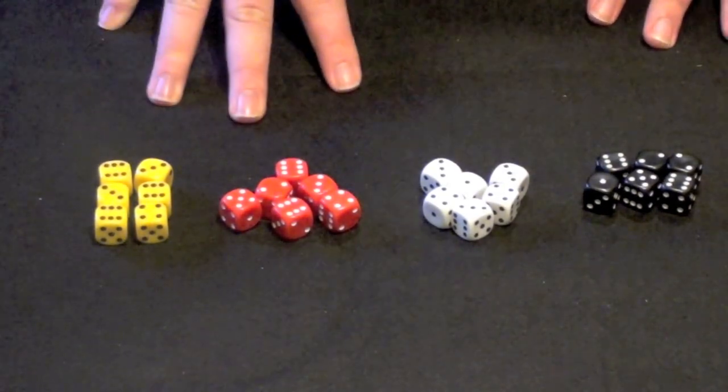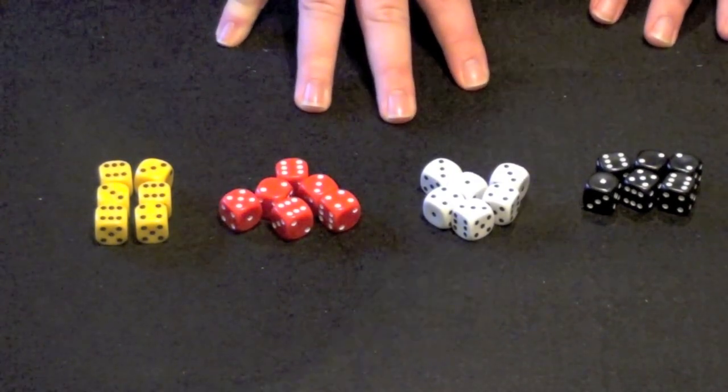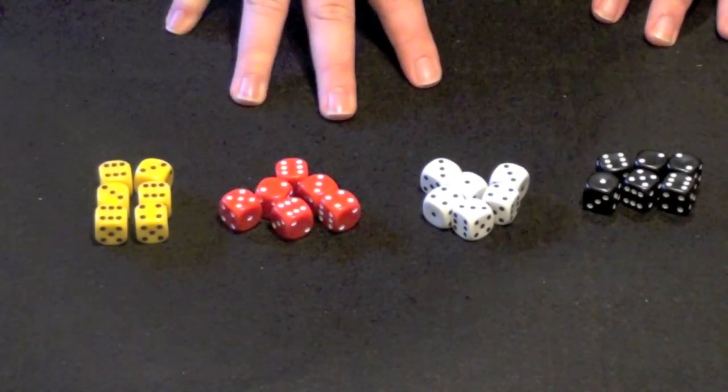Essentially, the game revolves around who rolls what dice, who can afford to buy them, and who best sees the combinations of dice available on the table as an opportunity to take an action.